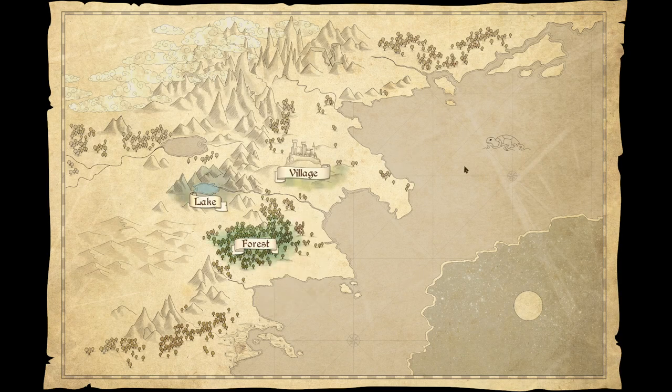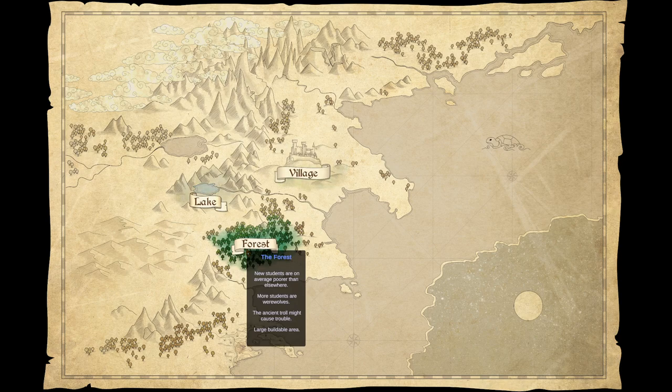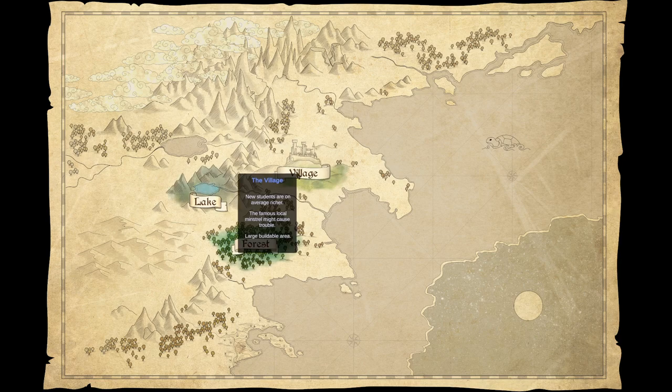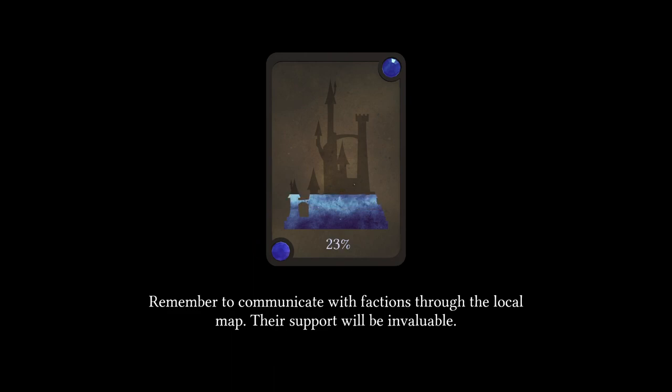So as you start the game, it's kind of like a continuing campaign. We build one school, and then eventually we'll go into more schools throughout the map. There are more schools that will pop up with more challenges. As we begin, we choose one of these spots, and each of these have different perks. So we have the forest, for instance — if we go there, students are a little bit poorer, which means less money coming in. We've got some werewolves around, and there's a troll hanging out as well. The lake has a lake monster. The village is sort of like the beginner's spot. We're going to go with the forest, though, just because it sounds exciting. So, let's build a magical school.